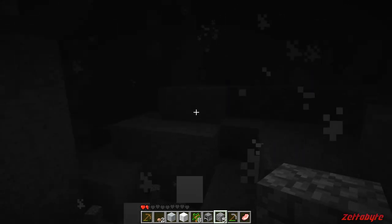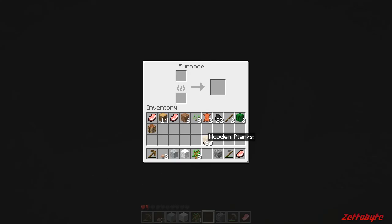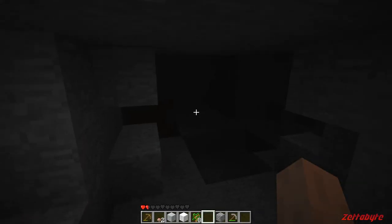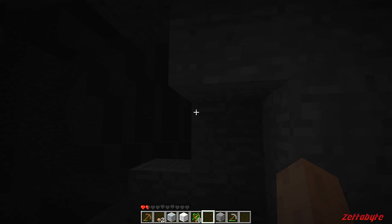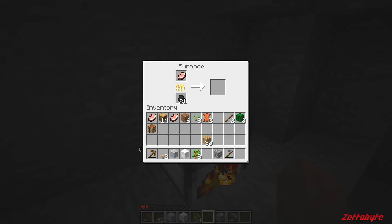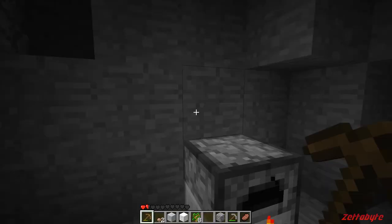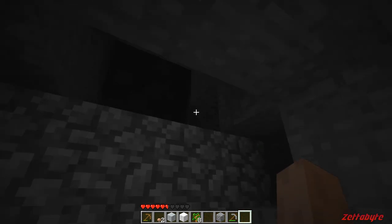We're dead already — no wait, okay, half a heart... two hearts... one heart — okay, one heart. I think we're allowed to do that. I need a furnace — that should create some light so I can actually see. Well, that didn't go very well. There's some iron there. I need health ASAP — cook a pork chop. Let me throw another one in there. There we go, we're good.